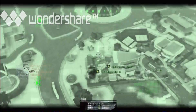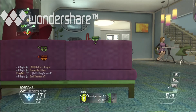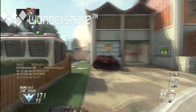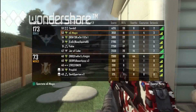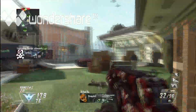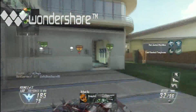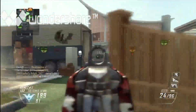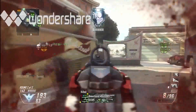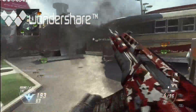The low-tier scorestreak setup would have to be UAV, Counter-UAV, and anything of your preference — maybe Hunter Killer. If you have the Counter-UAV and UAV both up at the same time, you get 20 points in assists, which is almost a fifth of a kill. At least you're getting points while people are getting kills.